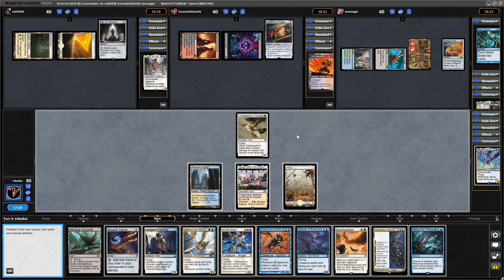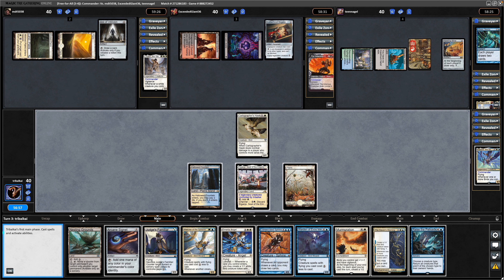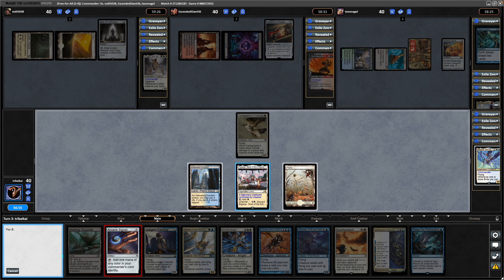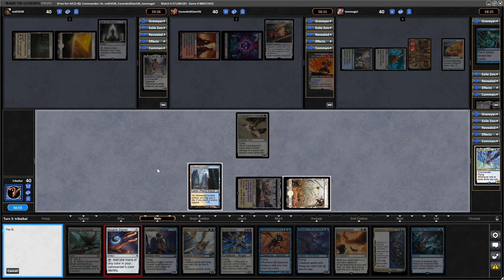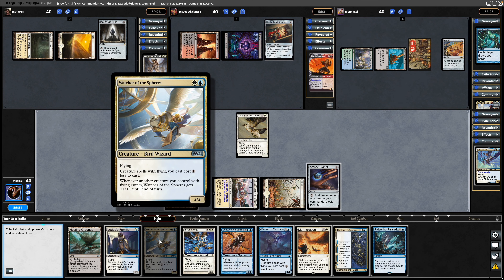So what do we do here? Do we just go for a couple of birds and then try and get our Commander into play? We can't get it into play next turn without an Arcane Signet. Thinking of cheating birds into play with our Commander now that we've got a handful, so let's accelerate our mana one way or another. Play out the Arcane Signet and Watcher of the Spheres.